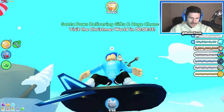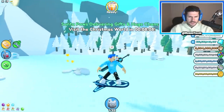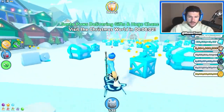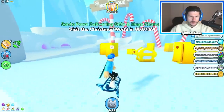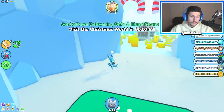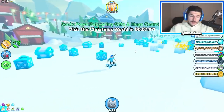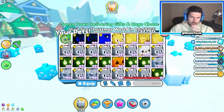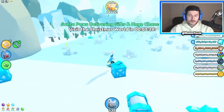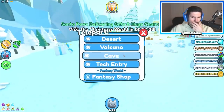I also picked up the hardcore tech hoverboard finally, so shout out to those of you who told me to get that. We're going to be opening a bunch of stockings and trying to figure out how this North Pole end area works. I'm assuming it's a hardcore mode only thing. Also, Santa Paws is delivering gifts and huge chance — visit the Christmas world in seven minutes. So in seven minutes he's going to be delivering stuff, which is pretty cool, and we should probably do that in hardcore mode.